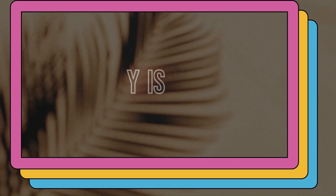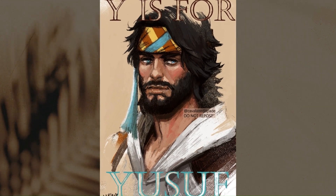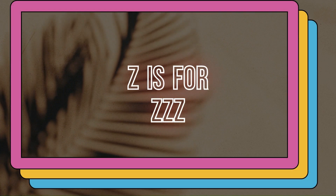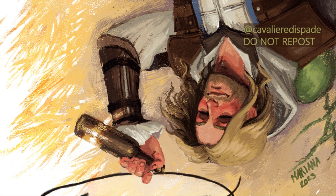Y is for Yusuf. I just went with a portrait of Yusuf from Revelations — I really liked this character when I played that game. And lastly we have Z. I painted Edward from Black Flag peacefully sleeping on the Caribbean beach. And this is the last of the set.